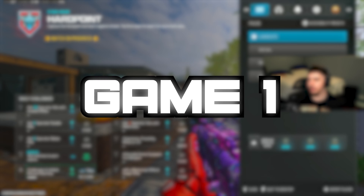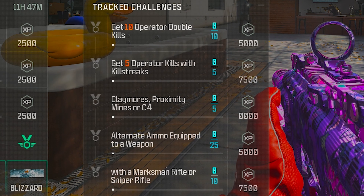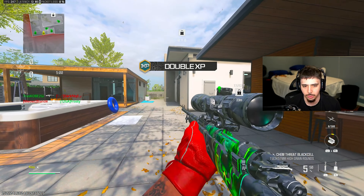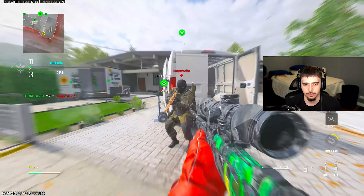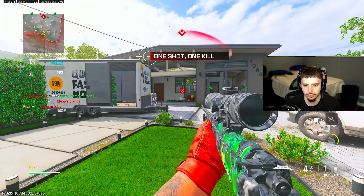With that being said, let's unlock this thing. The five challenges I decided to do are: double kills, killstreak, C4s, alternate ammo, and quickscope. We're in a game quickscoping with the CAR and I have different ammo on it — there's a quickscope. We need nine more of those.